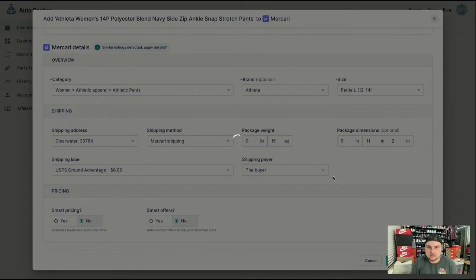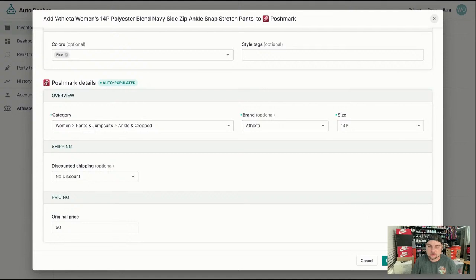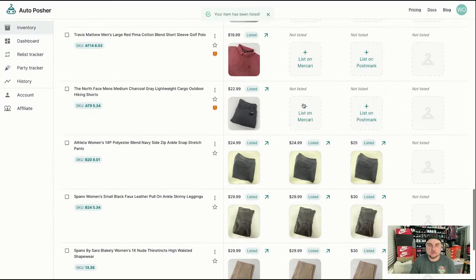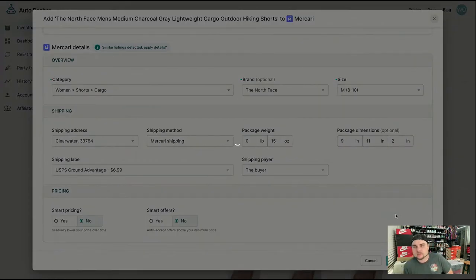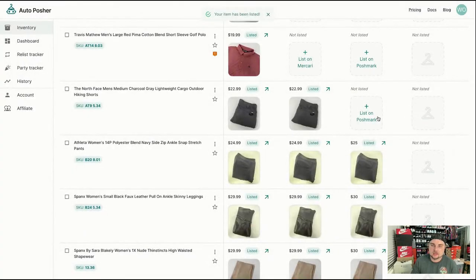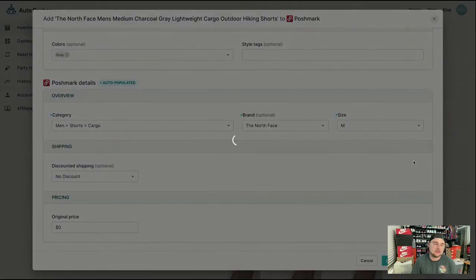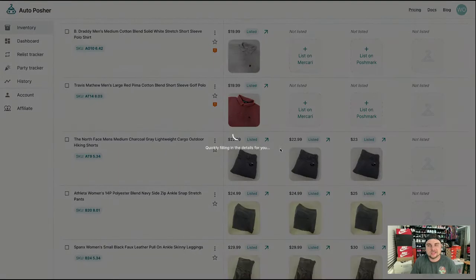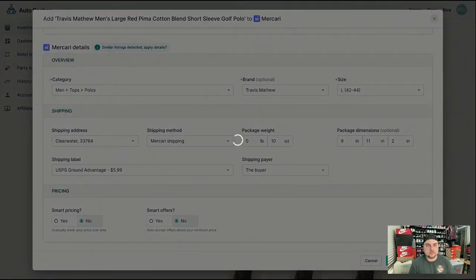On Mercari, when you sell something, I don't believe you can adjust the weights after the fact, so I like to be extra safe. These are shorts — North Face, cargo, everything's good. I think I might start cross-listing to Mercari. Do you get a lot of sales there? Yes, I actually got two sales today on Mercari — one was a women's Free People piece I cross-listed earlier today, and the other was a Lacoste Polo for $22.99. Pre-owned Lacoste Polo selling for $22.99 — can't beat that.